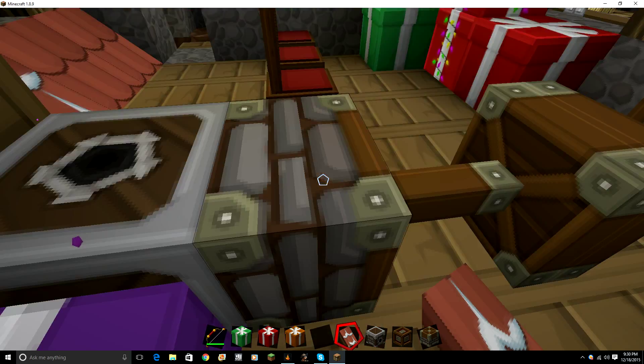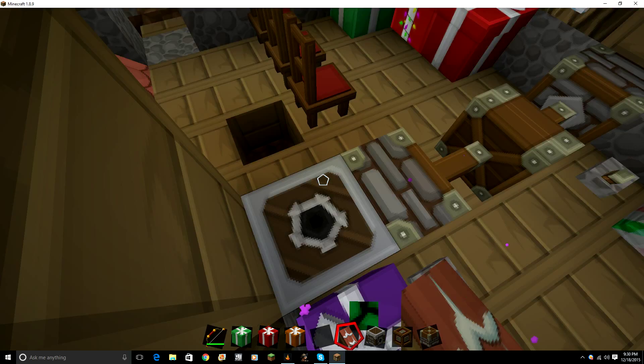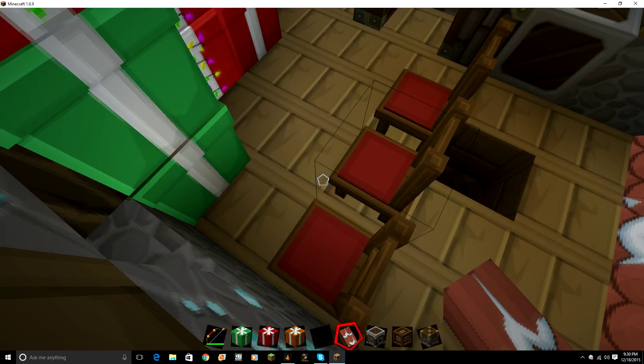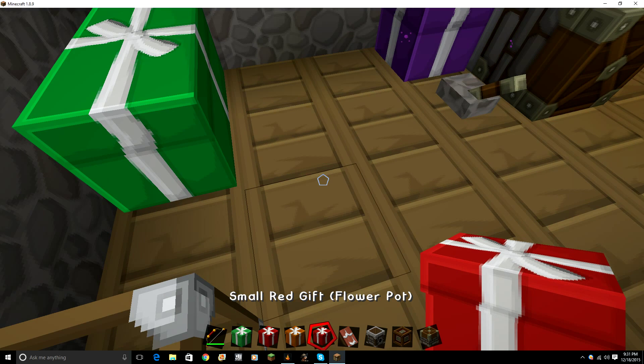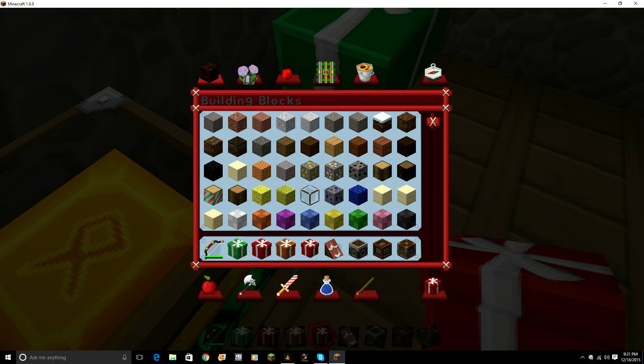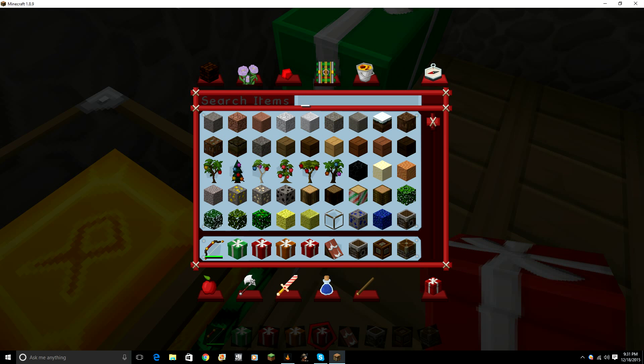Let me show you the stairs just to prove it to you guys. See, these are the stairs - these come with the pack. I never thought you could put stuff into a texture pack just like that, but I knew how to do it.